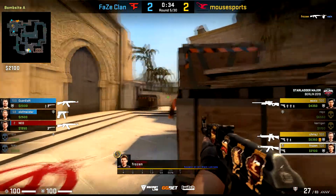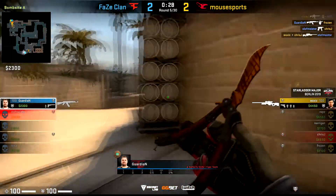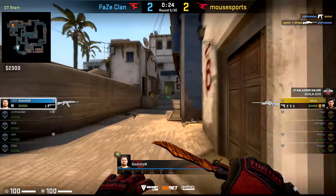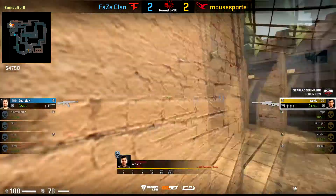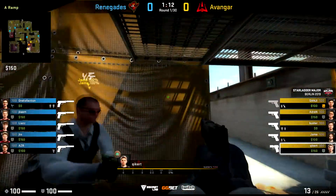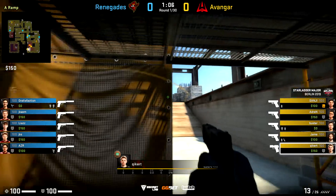And from here, I think this is the one game of the Major where Mouse Sports had maybe some communication or calling issues — they end up being incredibly indecisive in this round. FaZe actually nearly end up winning this round even though they had the low buy, in part thanks to that opening kill they found.